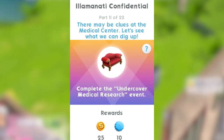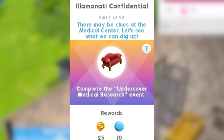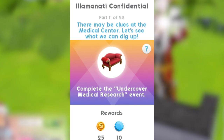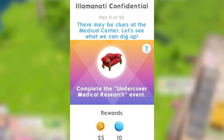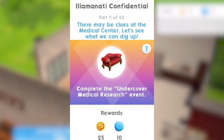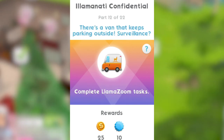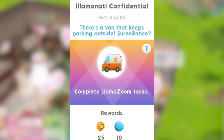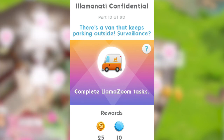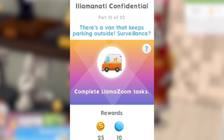Part 11: there may be clues at the medical center. Let's see what we can dig up — complete the undercover medical research event. No clue how long that is. Part 12: there's a van that keeps parking outside. Surveillance? Complete llama zoom tasks. I love that — the van is the llama zoom van.